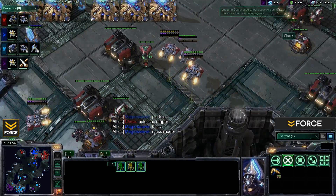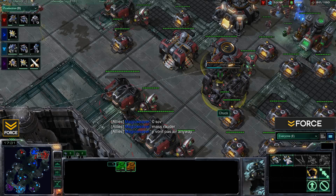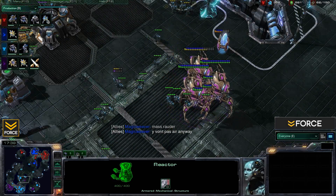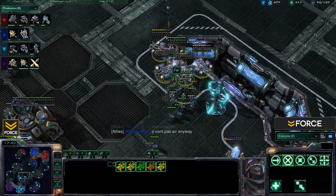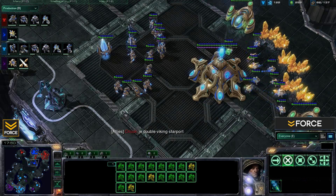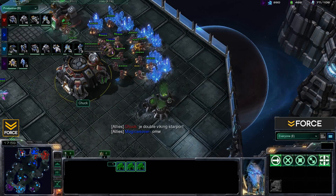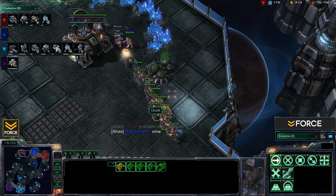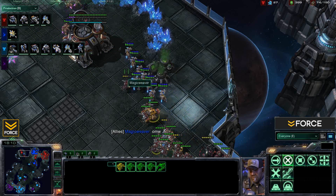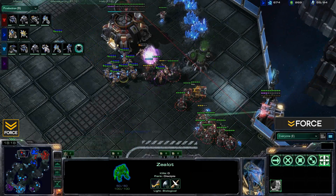Those storms were completely devastating. The obvious response now for Chuck is vikings to counter those colossus. We can see a second starport coming out — we'll expect a reactor on that, allowing double viking production to deal with the colossus and also snipe medivacs. A couple of zealots move right into the expansion — a small task force can do a lot of damage. Great reaction by Chuck pulling back SCVs as soon as those zealots appeared.